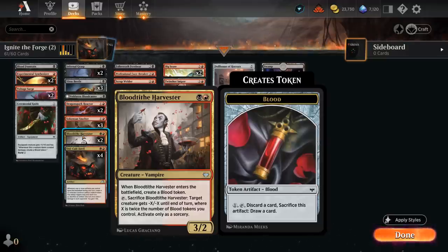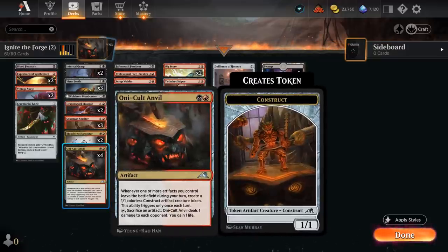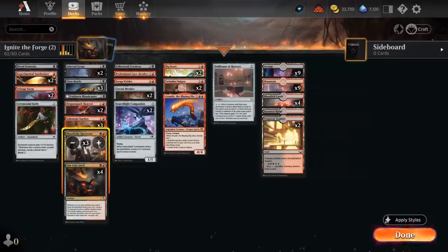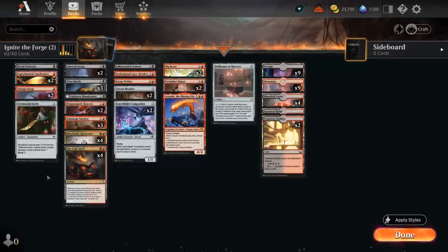When Harvester enters the battlefield it creates a Blood token — an artifact that for one mana we can tap and sacrifice, discarding a card to draw. We're happy to keep those Blood tokens in play to potentially sacrifice to Only Called Anvil and other artifact synergies. We can also tap and sacrifice the Harvester to give a creature -X/-X until end of turn, where X is twice the number of Blood tokens we control, used as a sorcery. So it's a nice two-drop that applies pressure and also gives us removal, and synergizes well with Fable once we add that.